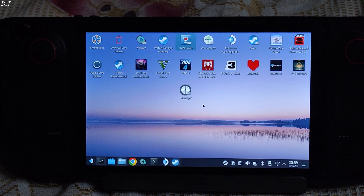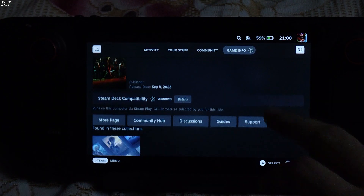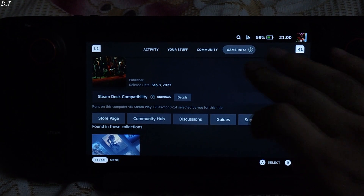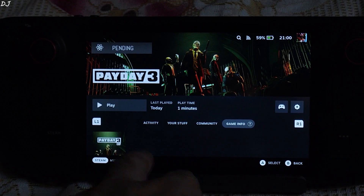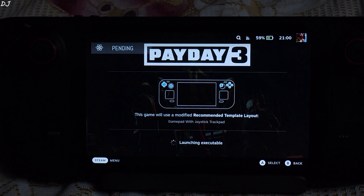You are ready to run the game. I'll switch to Steam Gaming Mode. In the game info section for Payday 3, the compatibility mark shows as unknown. I'm using GE-Proton version 8-14 as the compatibility layer. Start the game — this game will also be available on Game Pass on day one of its release.